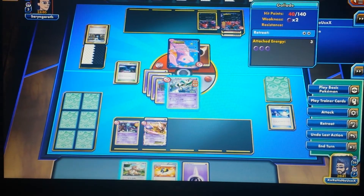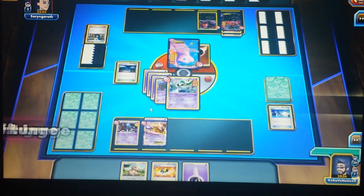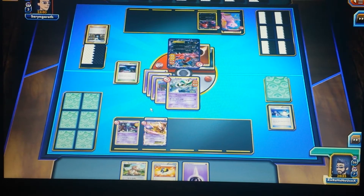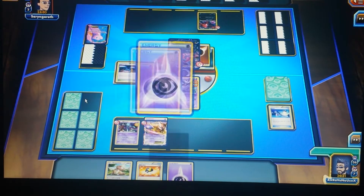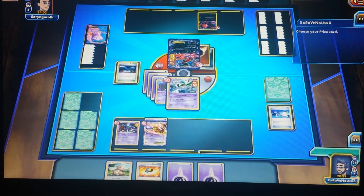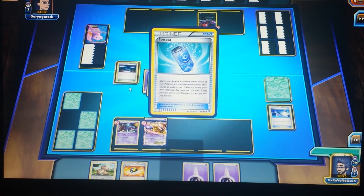I'm going to start building up my Mewtwo. It's going to do 160 damage to Mew because Mew has a Psychic weakness. Mew gets knocked out and I get to draw a prize — an energy card. Since it was an EX card I actually get to draw two prizes, which is pretty awesome.